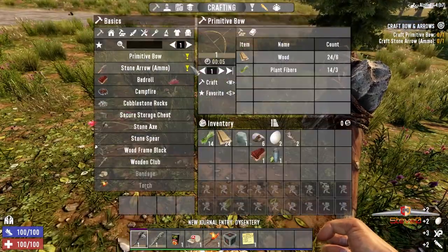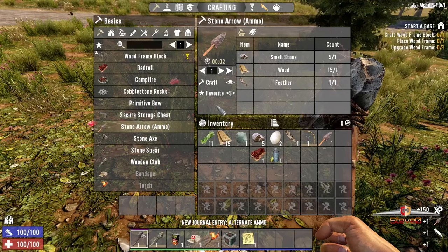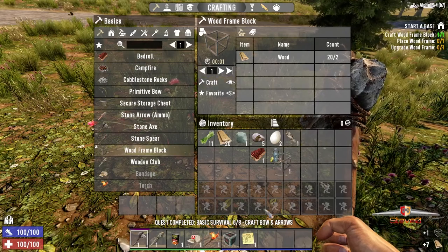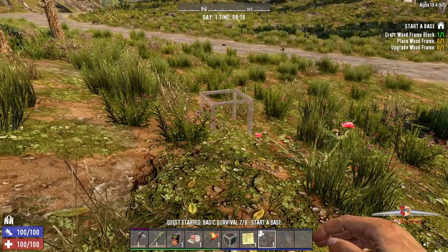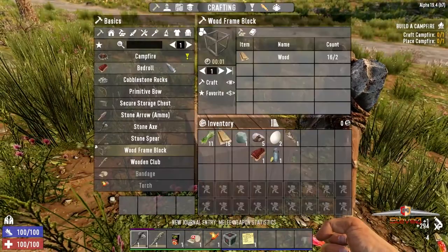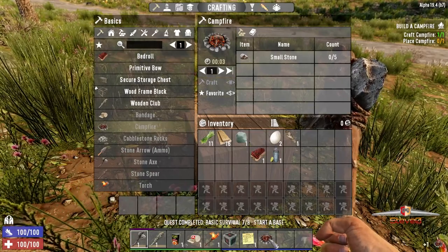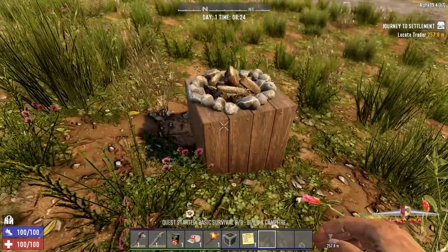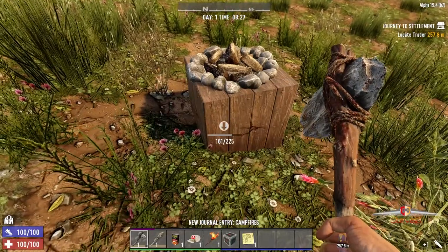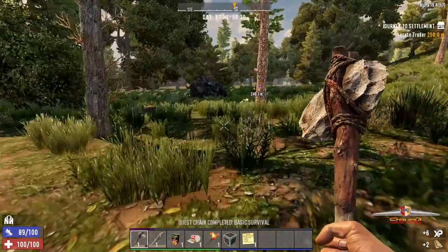All right, we're getting cracking pretty fast here. Done - we can scrap these because I don't use them. There we go, repair this, boom. Campfire happening. Now you'll find a trader - you can buy and sell stuff. Oh, there's a trader close by, sweet.